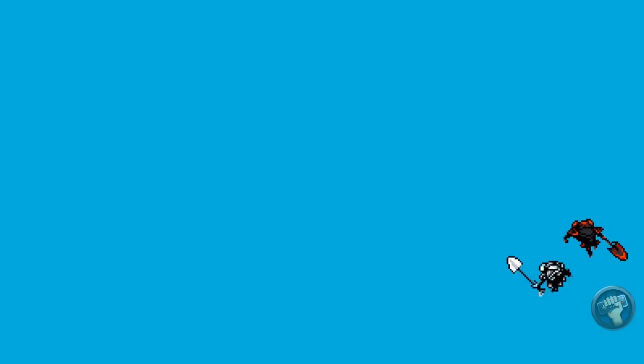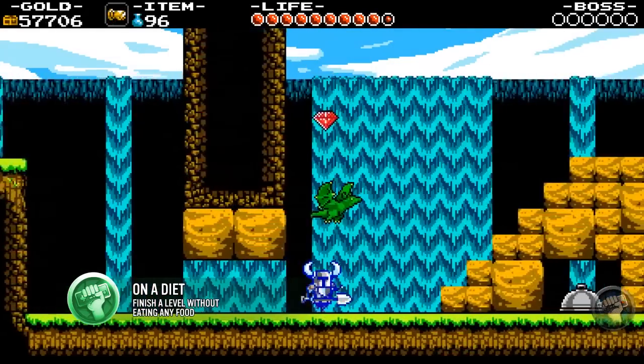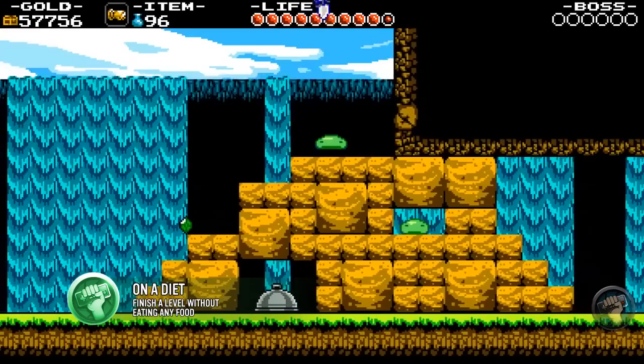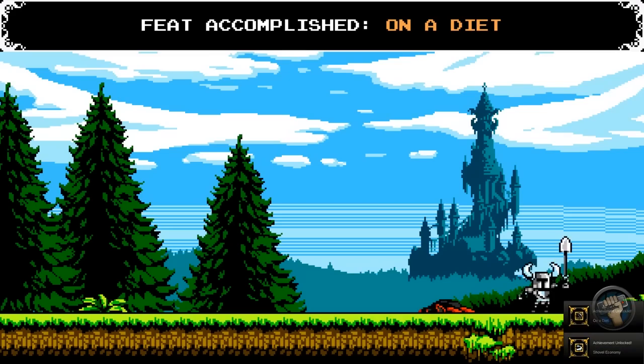Personally, I prefer the Propeller Dagger — it makes these fights much easier. This next one's pretty straightforward: don't eat any food products to restore health in one run of a stage. Take some health I-Core with you just in case and you'll be fine.